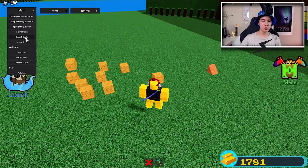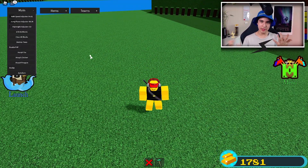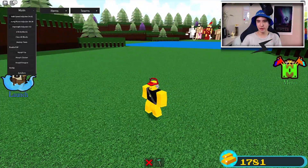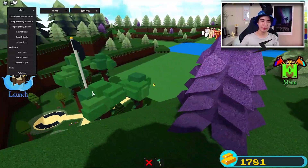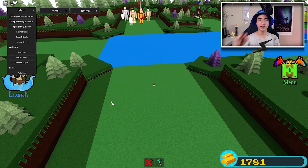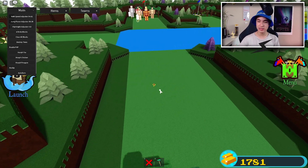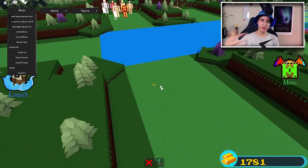Let's move on to Clear All Blocks — pretty self-explanatory. It will just clear your whole plot of land by simply clicking, and it's going to delete everything you guys have built. It can be useful if you're just trying to clear your stuff.